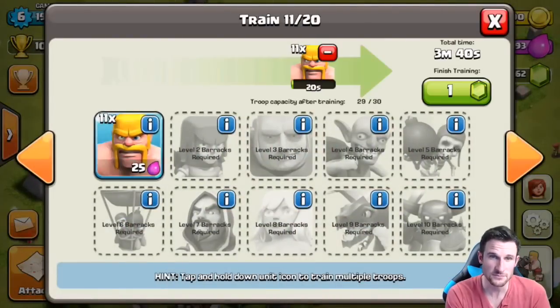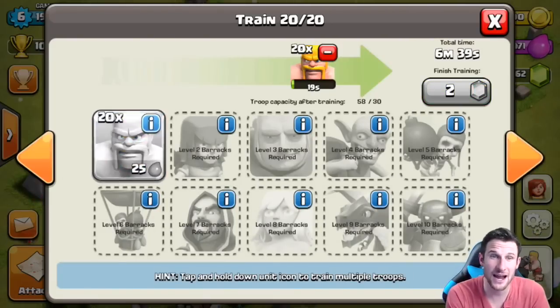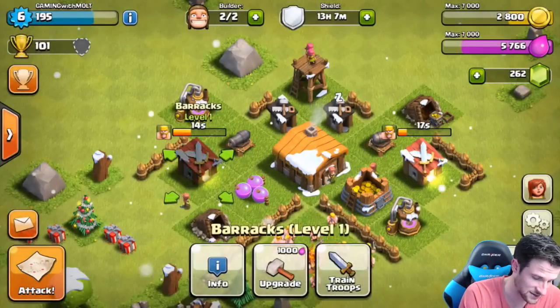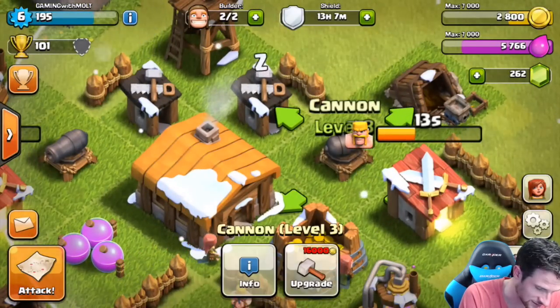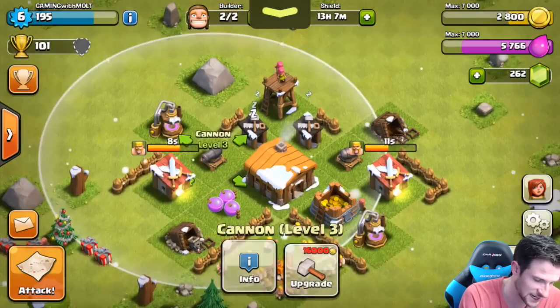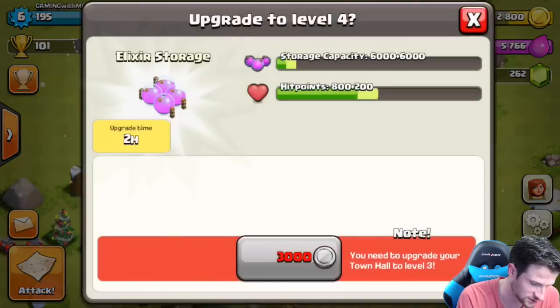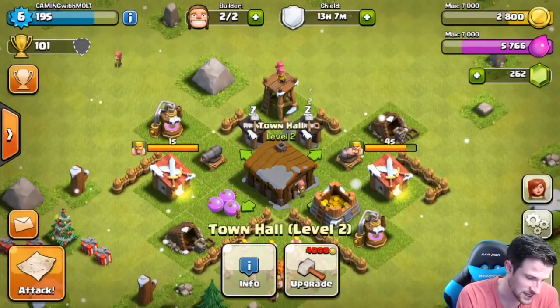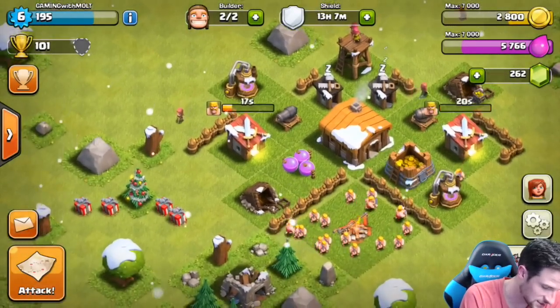Let's go ahead and train up some troops, and I'll show you guys some defense replays and some other attacks. We have upgraded our cannons — cannon level three I believe — so both cannons are level three. We can't upgrade our gold mine, gold storage, or elixir storage again until our town hall is level three.